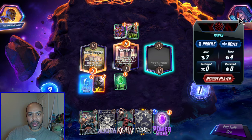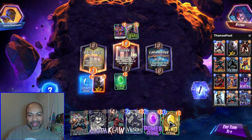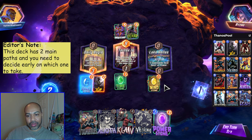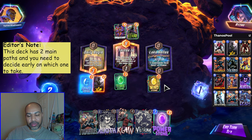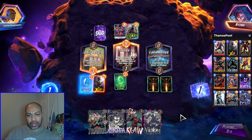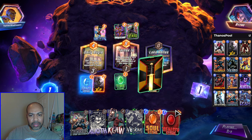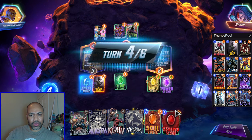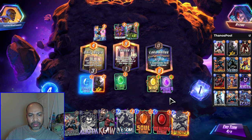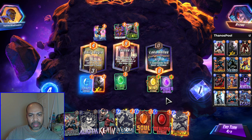What kind of deck am I playing? We have the Mind Stone and Power Stone. So this is — do I go the Thanos route? I think I go the Thanos route. They get down Nocturne just because Thanos is super powerful. There's Killmonger. I do not have Death though, so that is why we'll go the Thanos route.